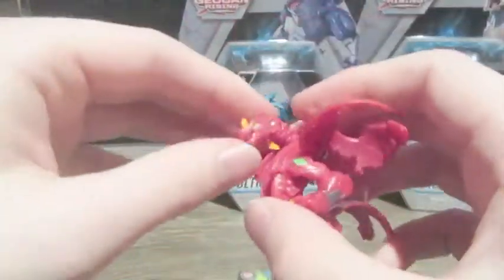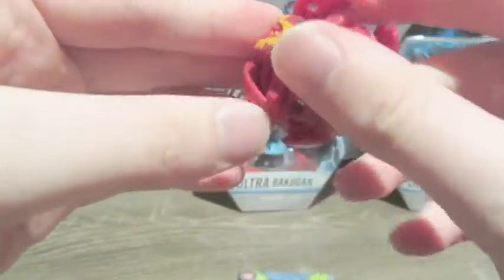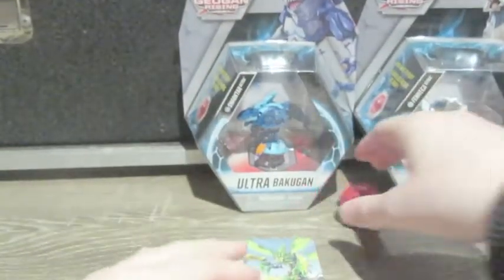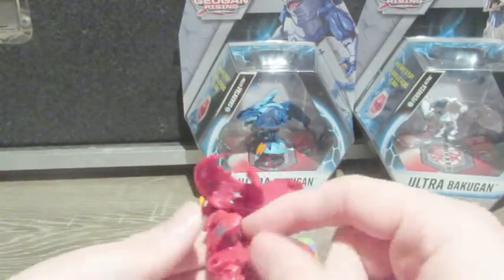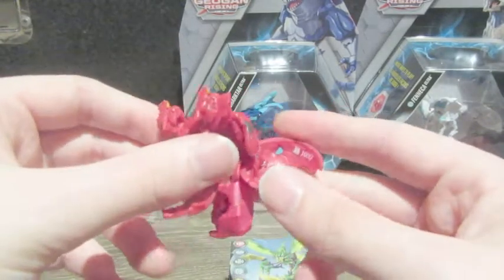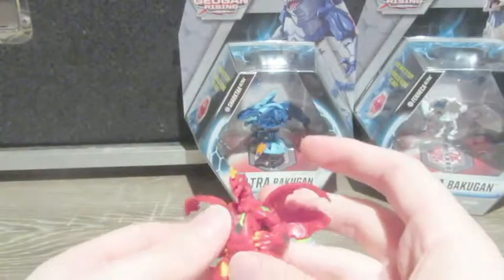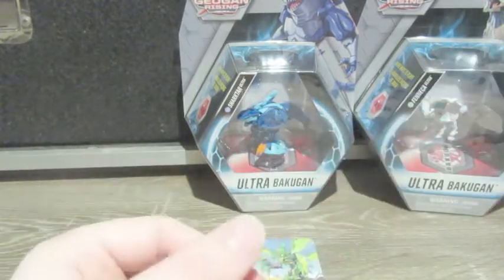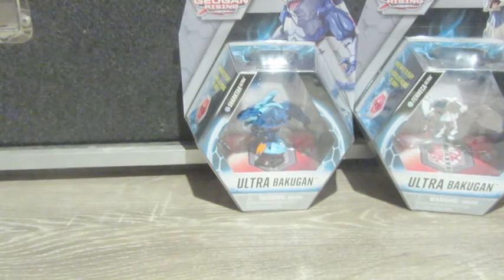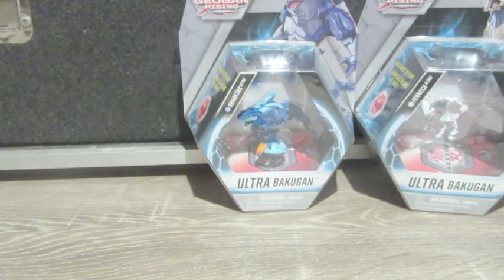That's much better as a Pyrus — no offense to the Aquas one, but I think the Pyrus one's a lot better. I still say the Pyrus one is just beautiful. Oh, he won't open — there we go. This is like the very first Bakugan in Ultra or Core to be released in the reboot with 1000b power. Just wow. Never thought I'd have a Dragonoid with 1000b power again. That's just beautiful.